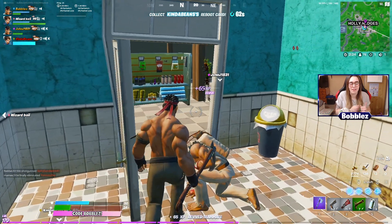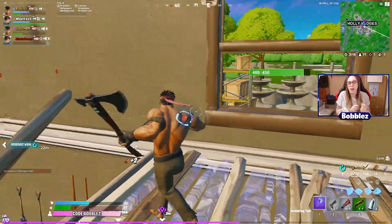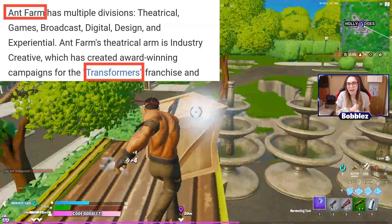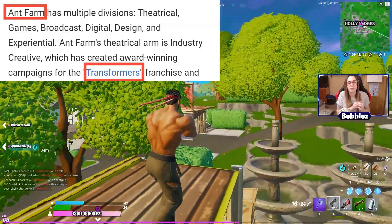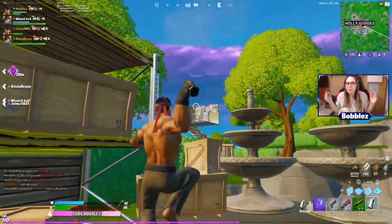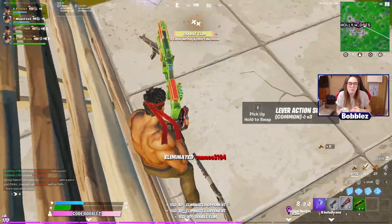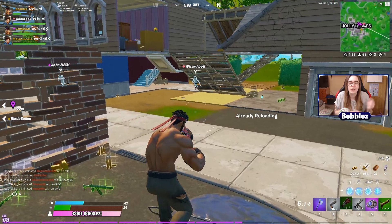We only have one more piece left, and that is the Ant Farm. Fitzy over on Twitter tweeted out: 'Imagine if the Ant Farm hunter is about Transformers,' with this image right here. Ant Farm has multiple divisions — theatrical, games, broadcast, digital, design, and experimental. Ant Farm's theatrical arm has created award-winning campaigns for the Transformers franchise. So the Ant Farm in the bag could lead to a Transformers collaboration — that could honestly be one of the coolest collaborations in Fortnite. Even if it was just a glider or something, that would be so awesome. Let me know what you guys think about that potential Transformers collaboration and who you think the Ant Farm is connected to — leave a comment down below.